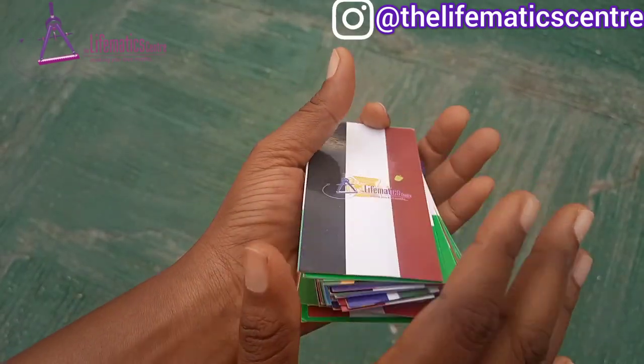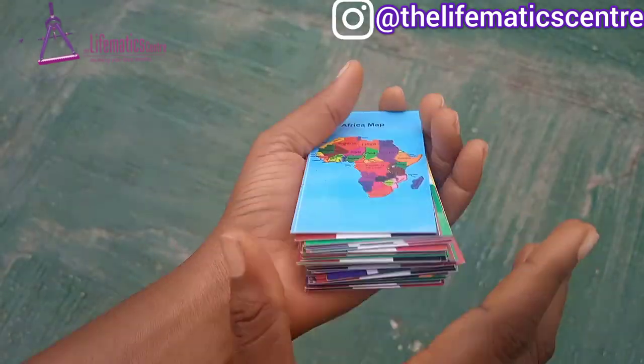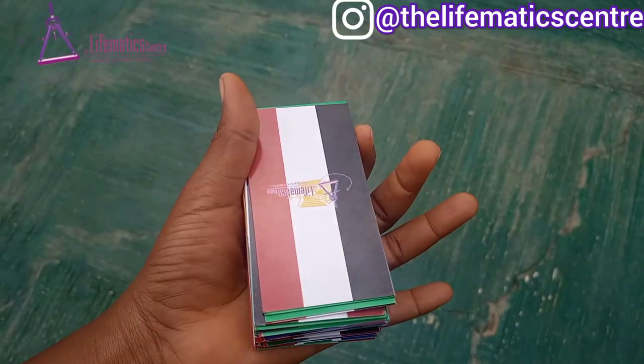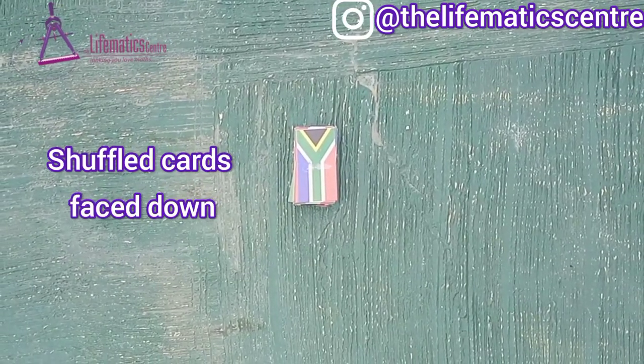Shuffle the cards. When you're done shuffling, you place the cards on the table or the floor, face down.